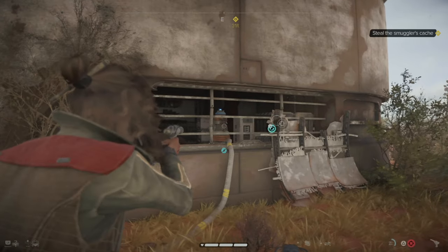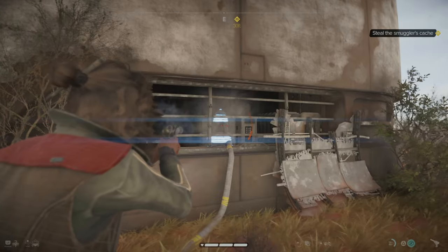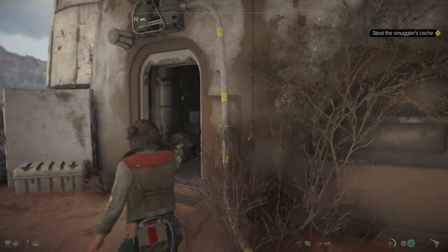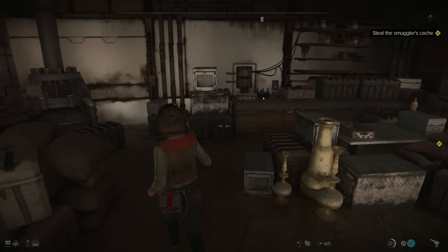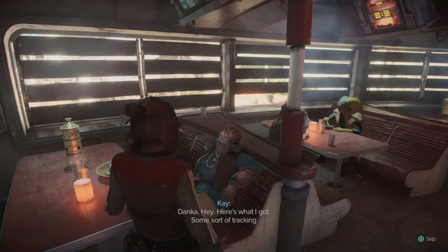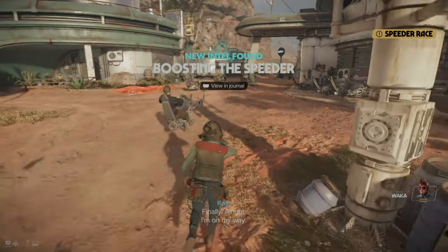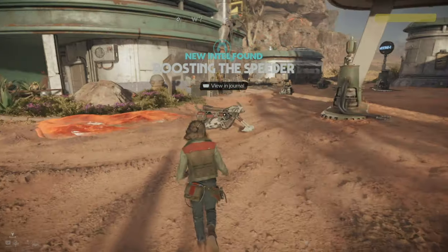This is why I needed the pistol upgrade — pressing triangle switches between guns, and equipping one charges it and opens a specific door. Now we can get in, loot the cache, and bring back what Danka needed.